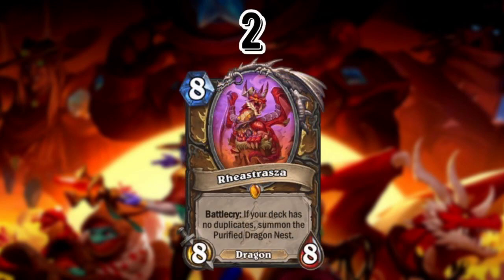At number 2 we've got Ray Estraza. Reno tools for Druid are really good, and this one is pretty obvious — you get a good amount of value from this card. It's a win condition on its own: it can get you back into the game, put you ahead, or bring you even. It's good at every level. The only downside is it doesn't do anything the turn it comes into play, but in Wild we have a lot of ramp spells to get to eight mana quickly and start getting value from it.